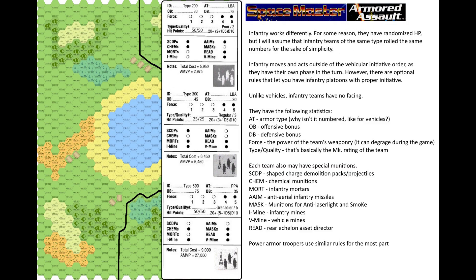Infantry works differently. They have randomized HP, but I'll assume that infantry teams of the same type rolled the same numbers for simplicity. Infantry moves and acts outside of the vehicular initiative order as they have their own phase in the turn, though optional rules let you have infantry platoons with proper initiative. Unlike vehicles, infantry teams have no facing. They have the following statistics: AT (armor type), offensive bonus, defensive bonus, force, and type or quality. Each team may also have special munitions: shape-charge demolition packs, chemical munitions, infantry mortars, anti-aerial infantry missiles, anti-laser light and smoke munitions, infantry mines, vehicle mines, or rear echelon asset directors.